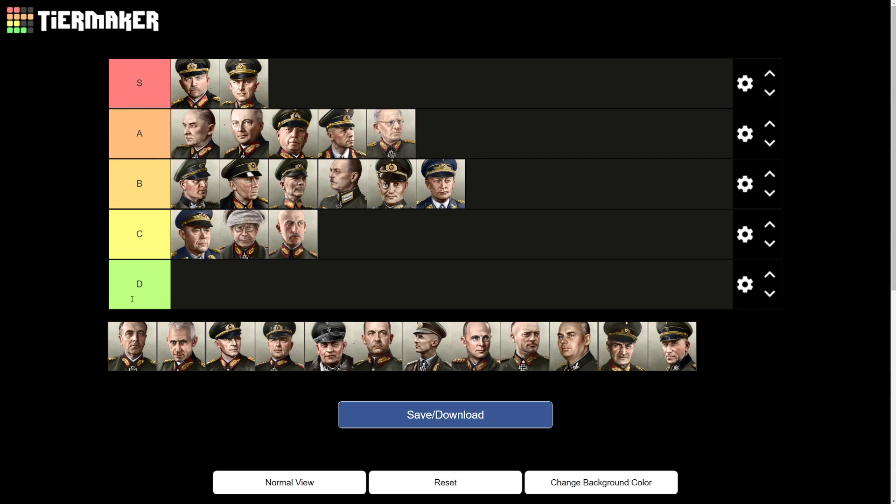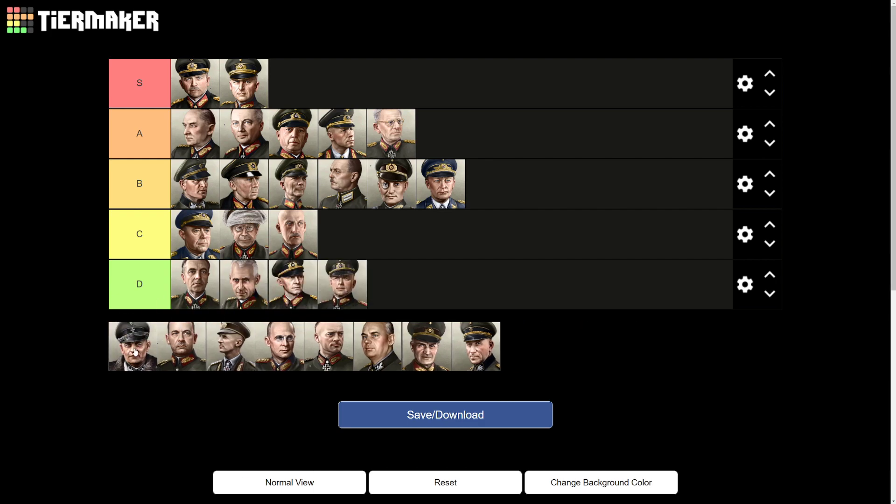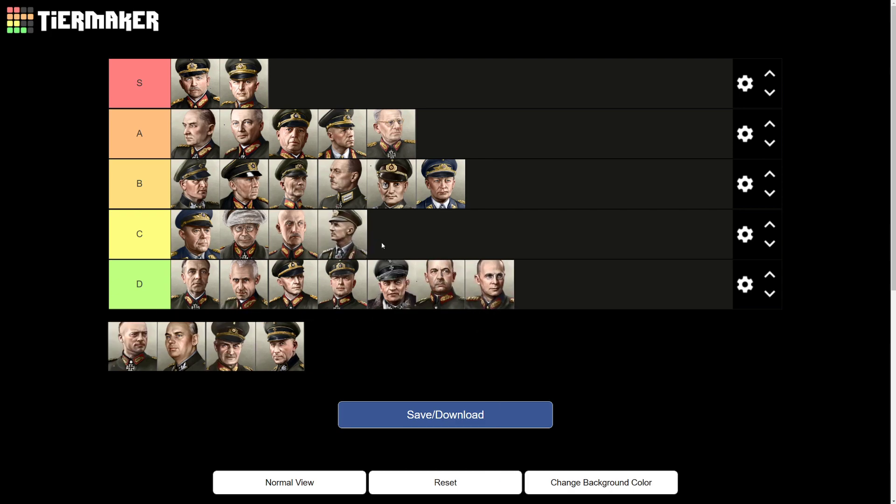The final general we're ranking is Paulus. He doesn't have good stats and doesn't have much going for him, so this wouldn't be a real tier list without a D ranking — Paulus is D. I wouldn't use him in any case. You could probably throw all the remaining generals into D as well, since I'm not going to make 12, 13, or 14 armies. Manteuffel and Kruger are okay for three or four tank armies, but the rest are pretty humdrum.